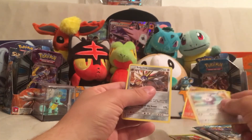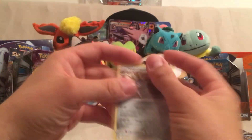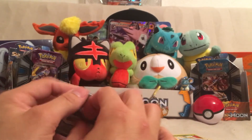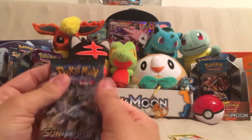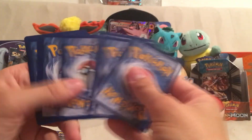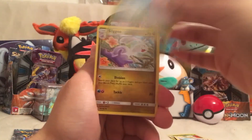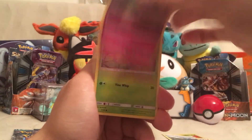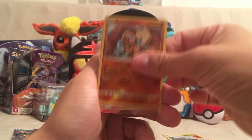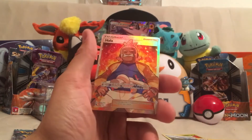I'm definitely going to have to sleeve Solgaleo — because, you know, it's Solgaleo. We got four packs left — all the Kommo-o packs. Let's get something good out of these last four packs. We got a Water Energy, Bewear, another Brooklet Hill, a Sliggoo, Alolan Sandshrew, Cottonee, Bellsprout, Gligar, Alolan Geodude, a Reverse Holo Rockruff, and our Rare is... a Full Art Hala!